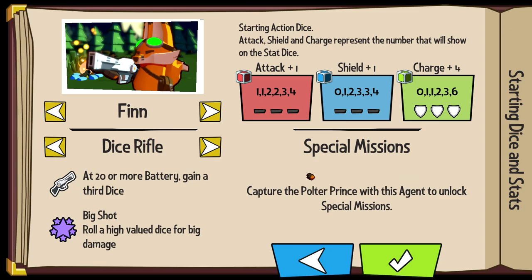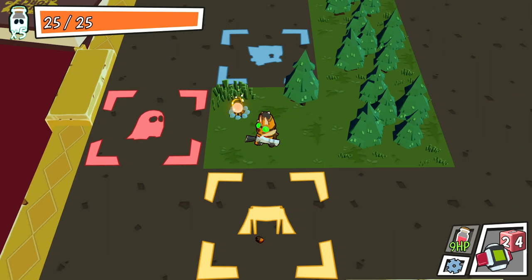Our mission is to capture the Polter Prince to unlock special missions. We're just gonna hop in and I'll attempt to explain how the combat works. The map is full exploration — you kind of fill out the board. It's a board game looking board. Up here we got some treasure, to the left we have a monster. I'm gonna assume this is like a rest site.